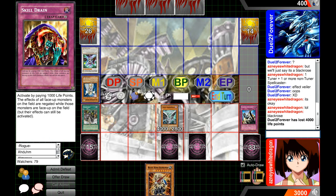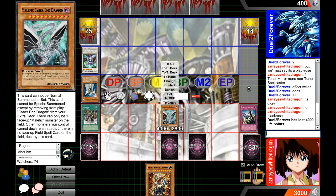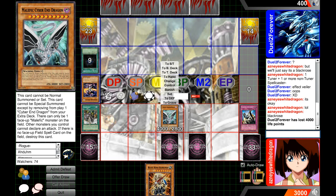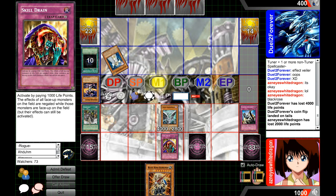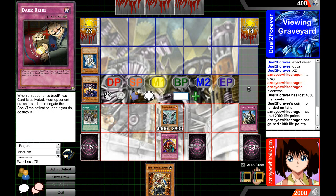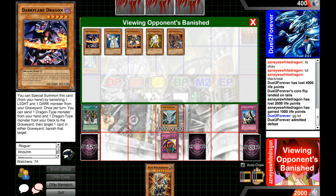We'll set Skill Drain and pretty much it's game — there's almost nothing he can do. He could still draw Dark Hole and have Dark Bribe, but there are really limited things at this point. It's gonna be tough for him to do anything. I could have Dark Bribed that — it's fine, I'll let it go through. He's in a bad spot. We're going to Skill Drain — you can't have it! It's only 1000, not Solemn Warning. He can go for Light Pulsar if he wants, but that's really about it.